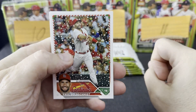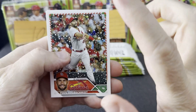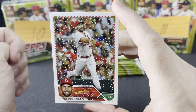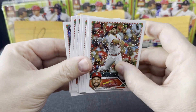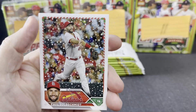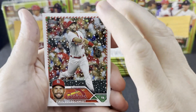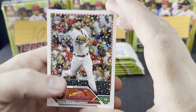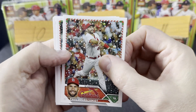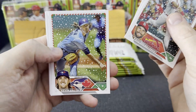The goal here is every box has a relic, an autograph, or an autographed relic. What we're looking for is good player short prints, the silver and red metallics which have a texture to them and are a little nicer cards, and autographs. I've missed three short prints going through these videos so far, so hopefully I don't miss any more. De Grom, Gossman...